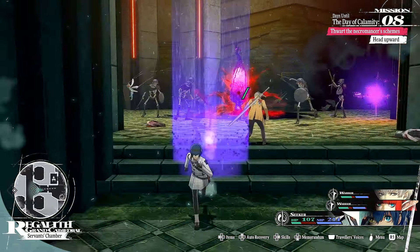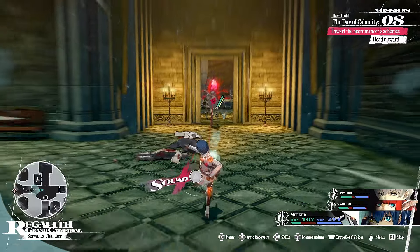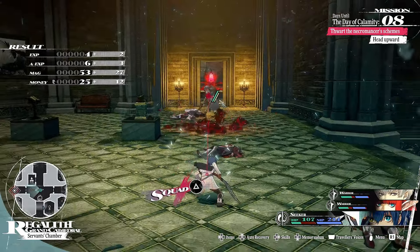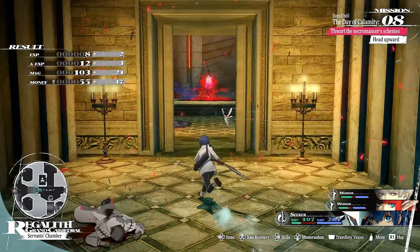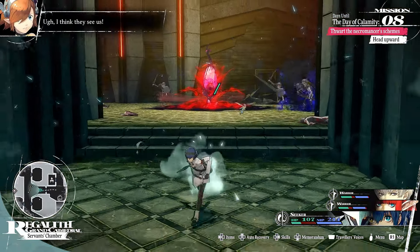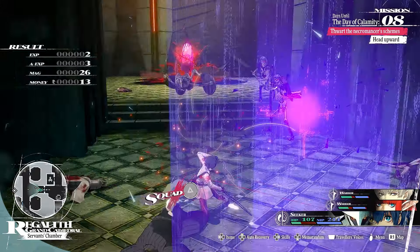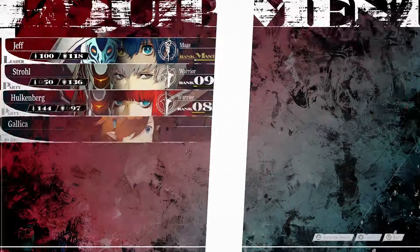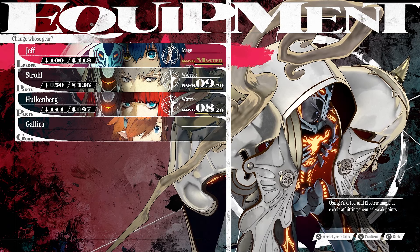Another tip you can utilize is the lock-on. If you lock on to an enemy, no matter how far away you are, if you press square you can actually dash in and it'll automatically lock on to the enemy to perform the attack. That way you're not swinging and missing. It's just a small optimization, but because these enemies are so weak anyway it's not really a big deal.